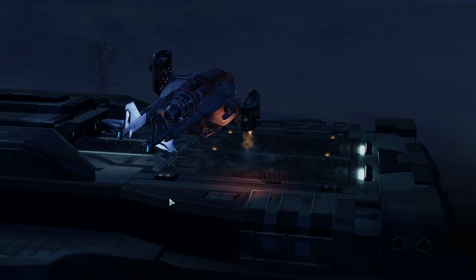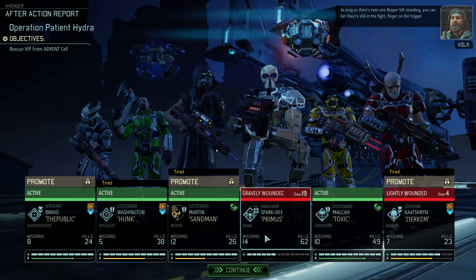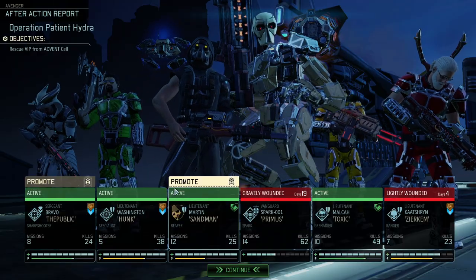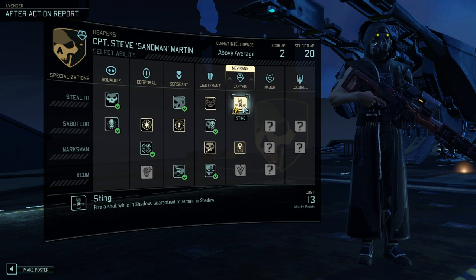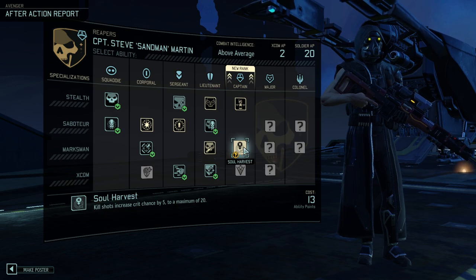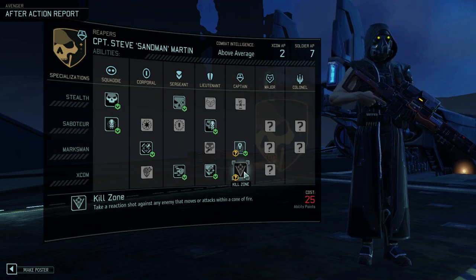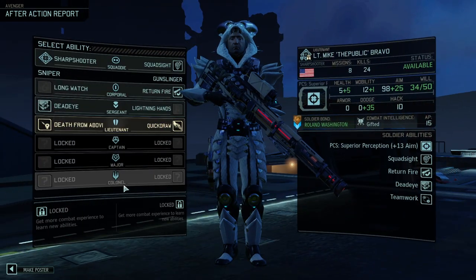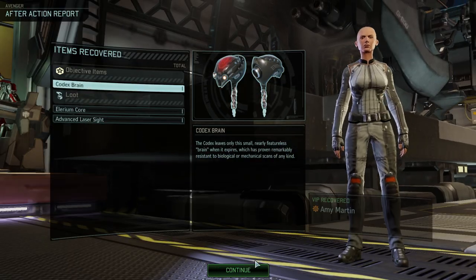16 kills and I think two promotions — actually three promotions — if I'm not mistaken. Fantastic. We got live wounds, which is fine, but we even got three promotions — that is fantastic. Sandman finally gets the captain rank. I'm always taking Sting so this time we're going to go for Soul Harvest. Seeing Kill Zone here, I'm wondering if that really is worth it — not sure yet. And we're taking Death from Above — important upgrade.